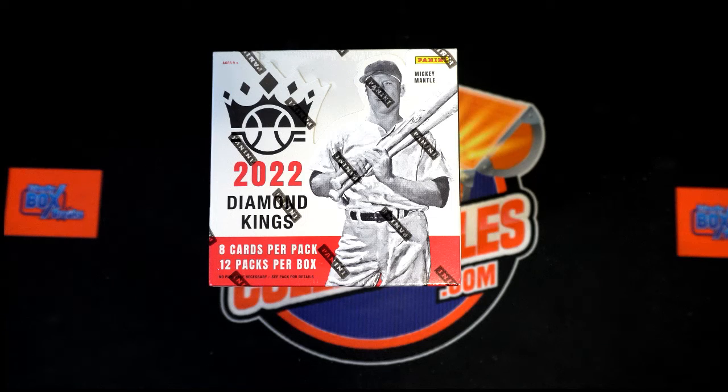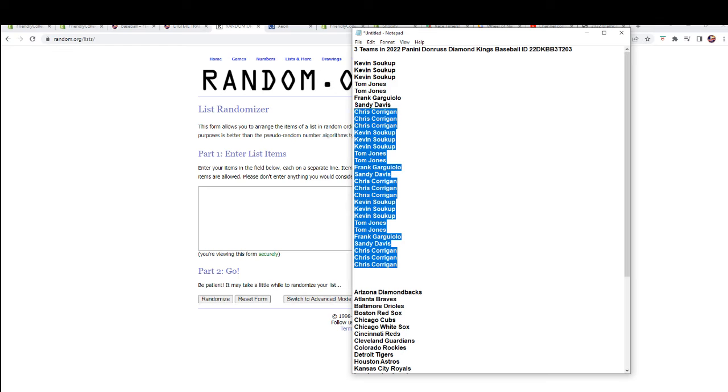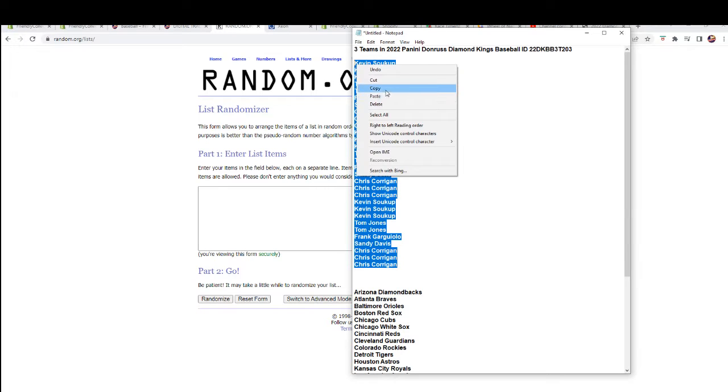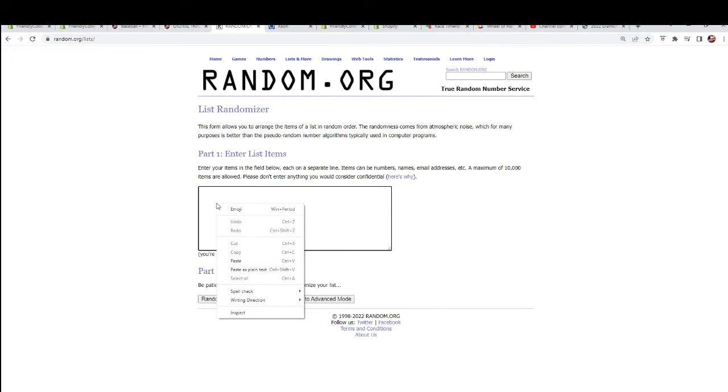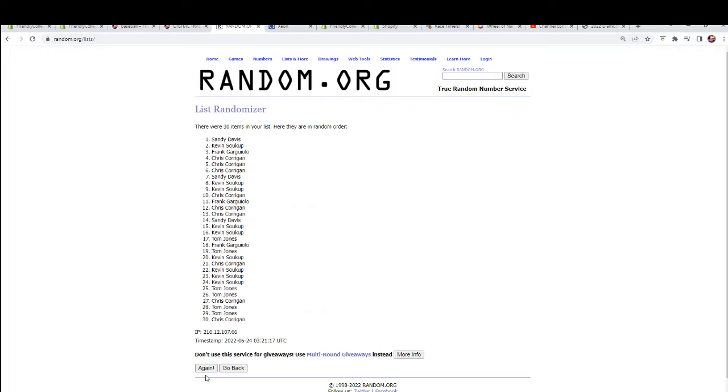We're gonna randomize them each seven times, pair them up on the spreadsheet. Let's switch over and grab our owner names and team names and start the randoms. Copy and paste — that works seven times: one, two, three, four, five, six, and seven.